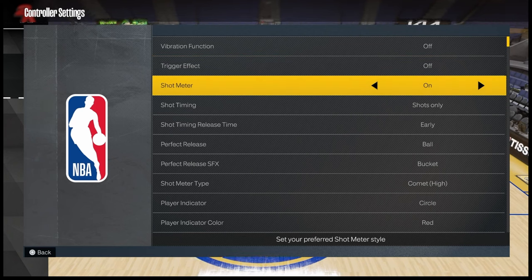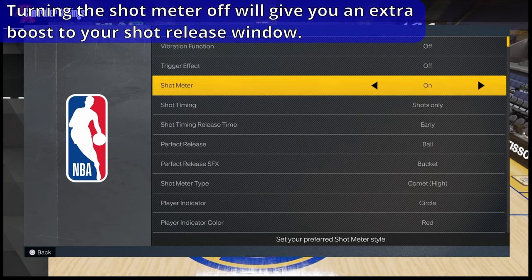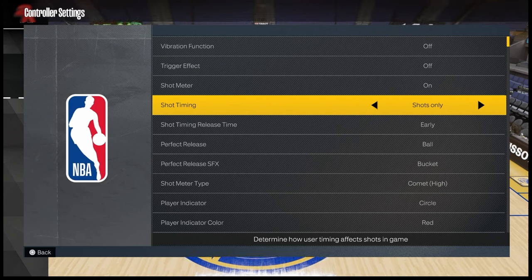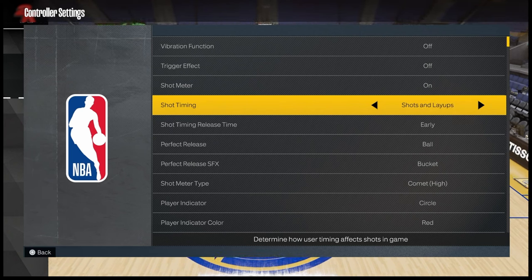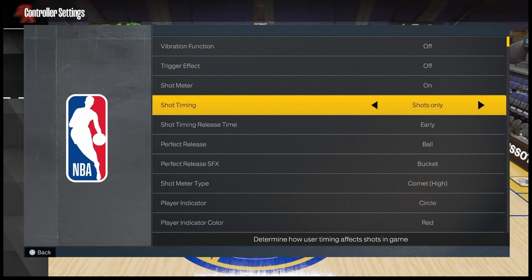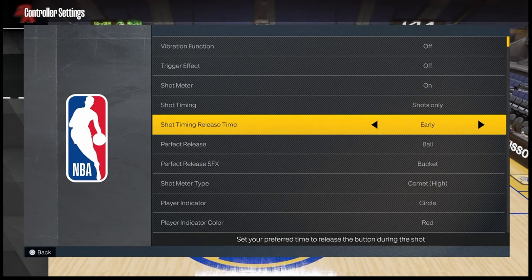If you're a beginner, you want to keep the shot meter on. The shot meter is the gameplay indicator that allows you to see when you should release the shot in order to hit a perfect shot in NBA 2K23. The next option is shot timing, and I like to keep this at shots only. These are for your jump shots, but there's also an option to make it so that shots and layups will have to be timed. The animations for layups are a little bit more difficult to time, so if you're a beginner I recommend keeping that at shots only.